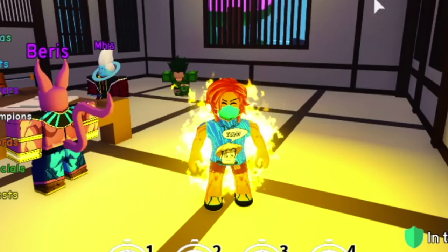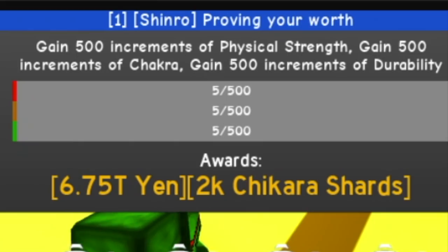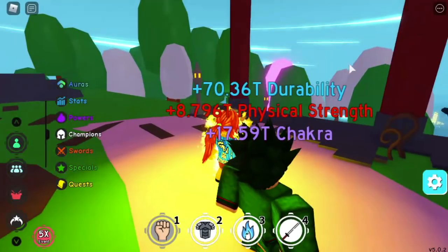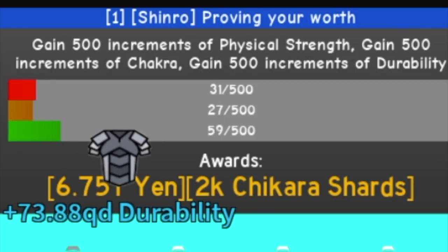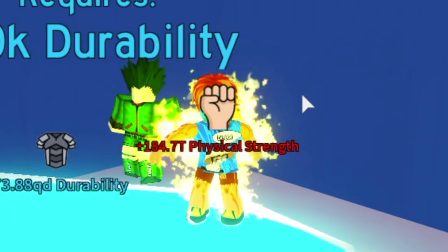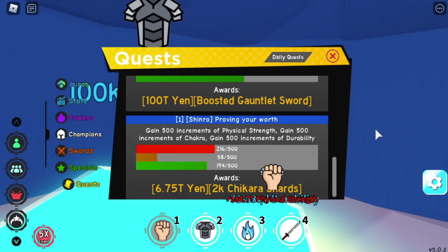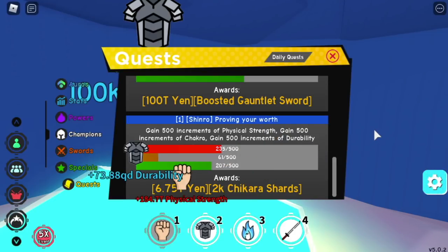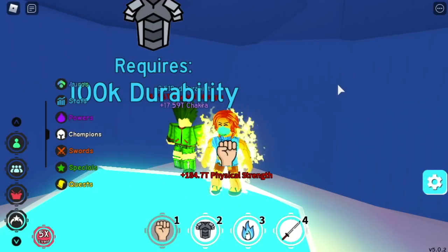Go to a Durability Training Area and equip a champion. As you can see, it's already moving now. Once you're in the Durability Training Area, Durability will move faster. Now you need to choose — is it Strength or Chakra that you want to train more? I decided to train Strength, and Durability is automatic.